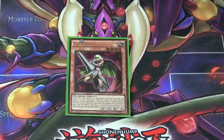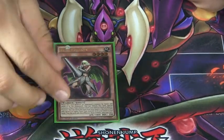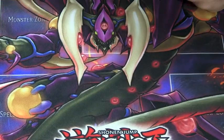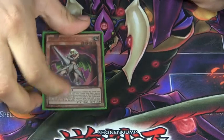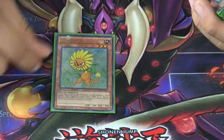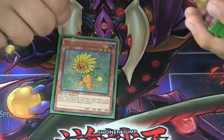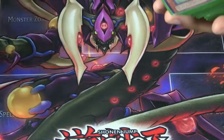I run one Rose Paladin. It searches out your big dudes, and whenever she destroys a monster by battle, you get to special summon a plant monster from your hand or deck in defense position. That's not something people do too often — usually you just use it for the search ability. A new addition: one Dandelion. This has been thrown in and out of Sylvan decks for a long time, but now with Links and the ability to go into Firewall Dragon, it just becomes so much better.